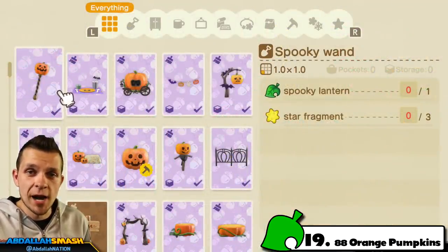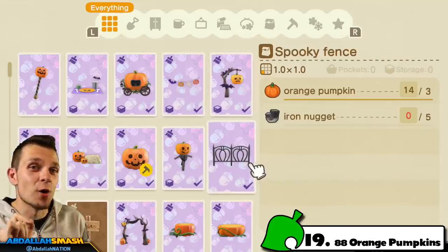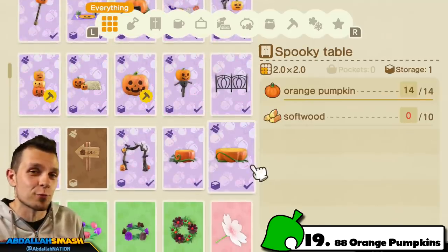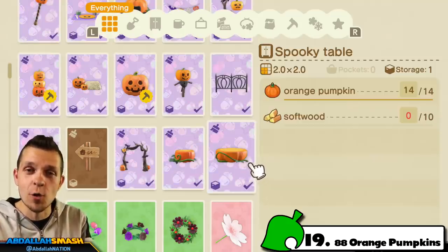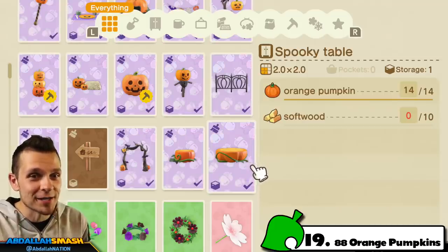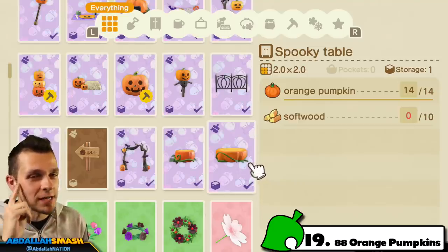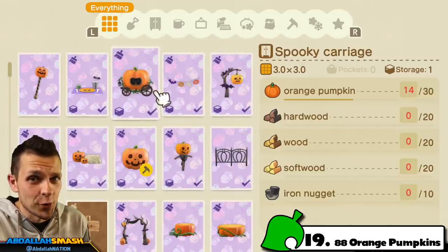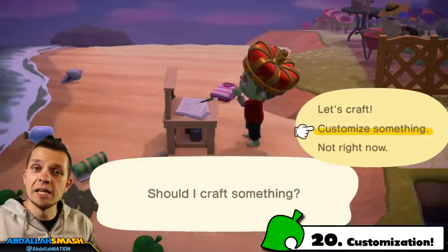Out of all 14 DIYs available in the game, you'll need approximately 88 orange pumpkins to craft one of every single new Halloween DIY item. Keep that in mind as you build your pumpkin patch — 88 pumpkins is a lot, even when watering for triple yield. The spooky carriage alone costs 30 pumpkins, so you'll definitely want to save up resources if you want multiples.